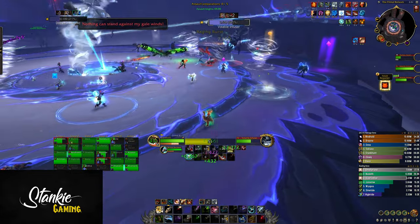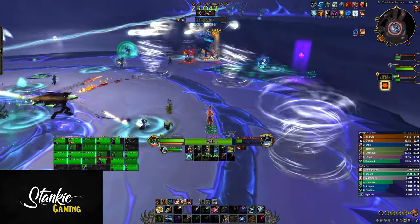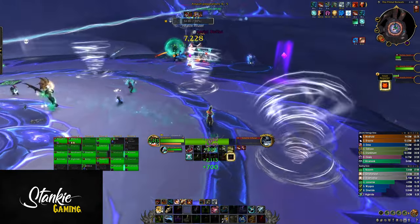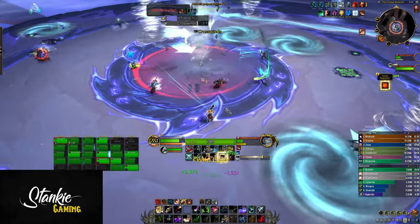As the boss spawns all of these adds, phase 1 just continues. While you have a team over on one of the platforms, anyone on the main platform still deals with all of the aforementioned mechanics, and then the fight cycles on like this — with an ever-increasing number of tornadoes swirling around, dealing more and more raid damage and increasing the chance you slip up and get hit.